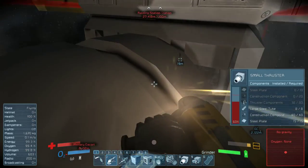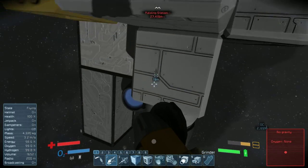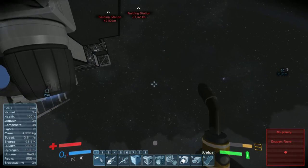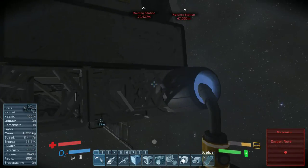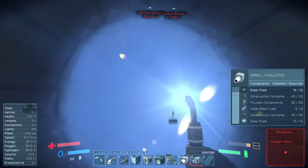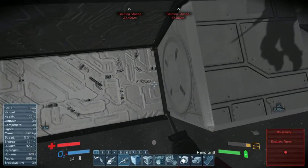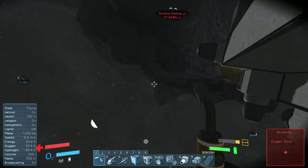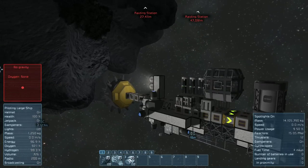When we get the parts that are out of the build, let's go in the back and make sure one more of these is functional. Now we have two functional ones in the back. I'm going to reinforce this a bit more. Now let's head in a direction and see what we can find.